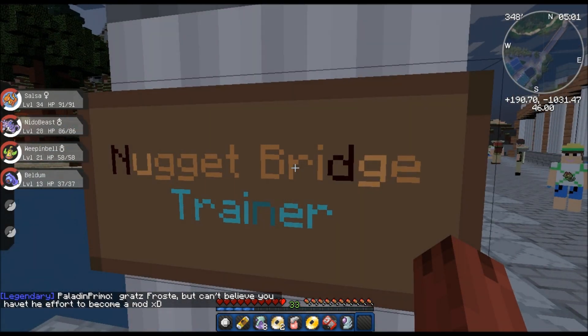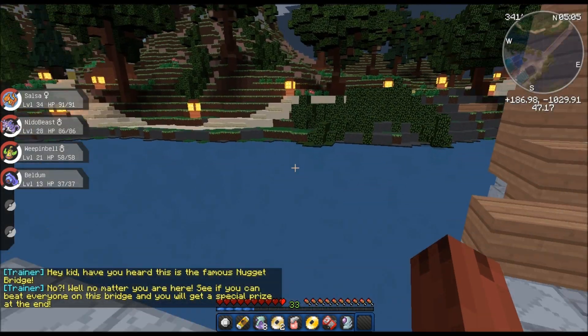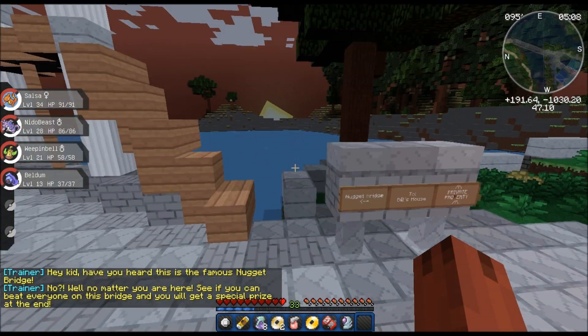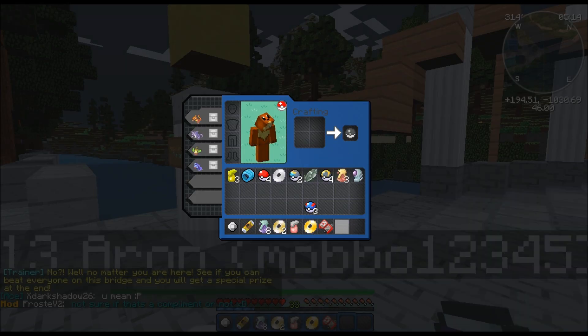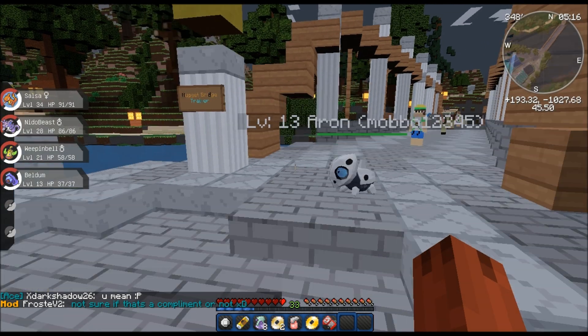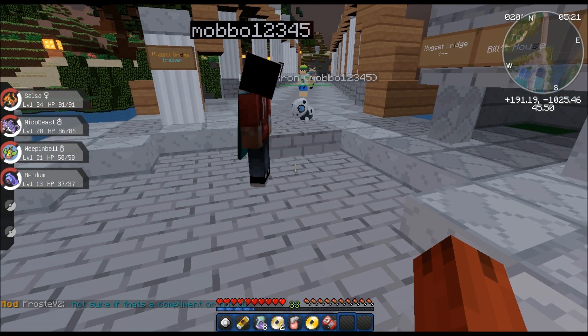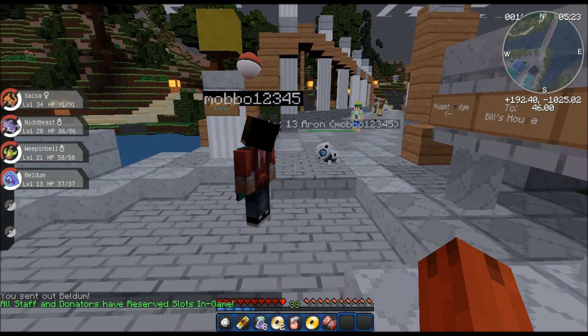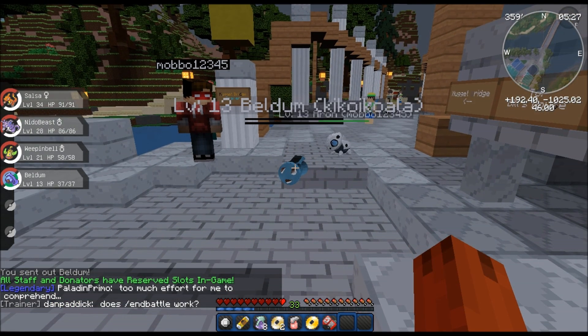To Bill's house - private property. If it's private property, why do you have like a bunch of trainers just standing in your lawn? 'Have you heard of this famous Nugget Bridge?' Yes, I have. 'See if you can beat everyone on this bridge and you will get a special prize at the end.' Oh dude, want to see my Beldum? Look at this Beldum - he's the same level! Look at that, oh that is so cool, we can totally be buddies.